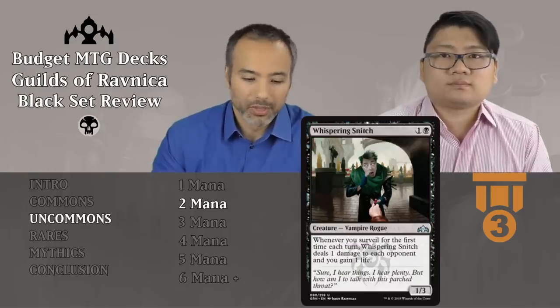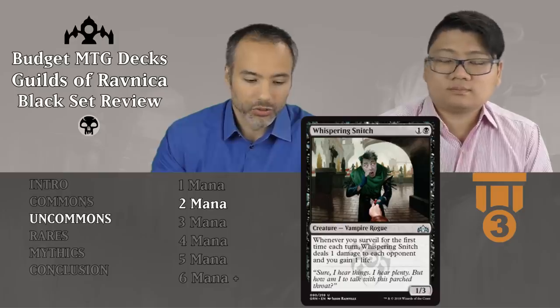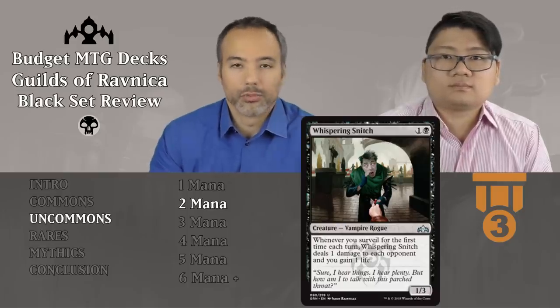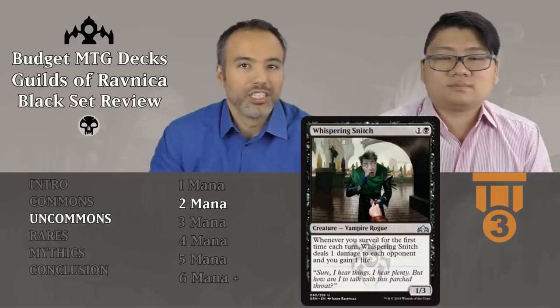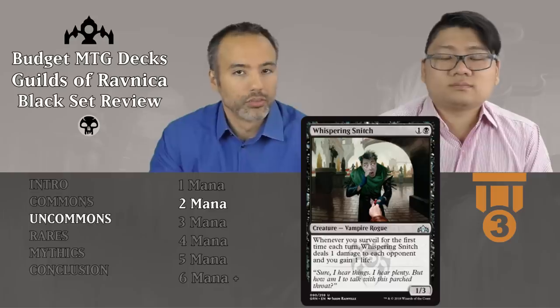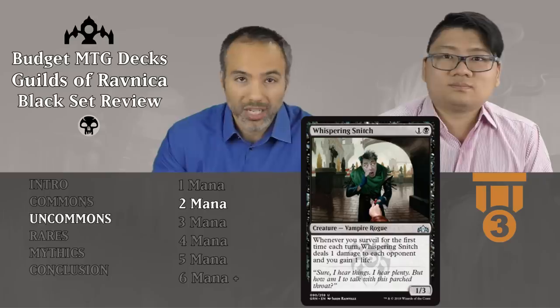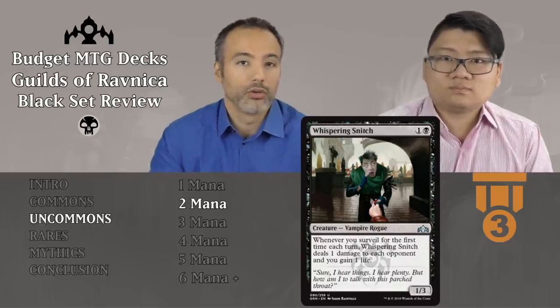Whispering Snitch is up next for one and a black — for two mana, a 1/3 vampire rogue. Whenever you surveil for the first time each turn, this creature deals one damage to each opponent and you gain one life. We're not going to be surveiling constantly, maybe once or twice, so a couple points of damage and life is not really relevant. The point is that for two mana, a 1/3 is actually very good on curve and an okay filler.